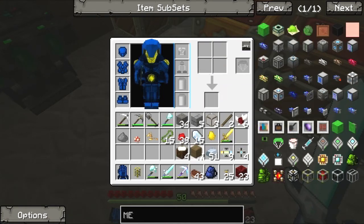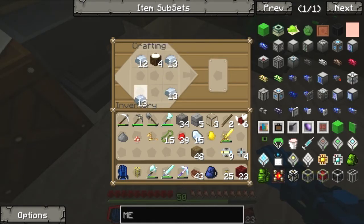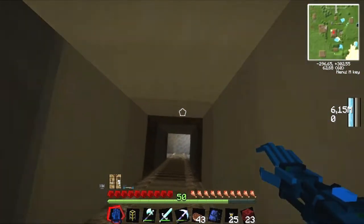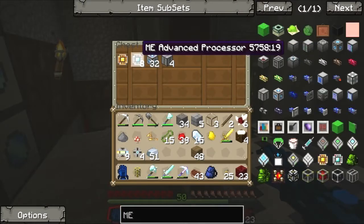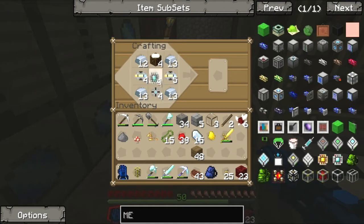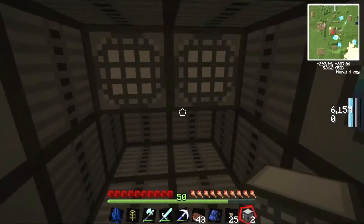Crafting tables — iron — alright. I forgot my advanced processors again. Are you running? Yes. Let me grab — okay, try it one more time. Drafting table, processor — bam! Pattern providers — alrighty. Now that we have that, let's put it in here. There you go.